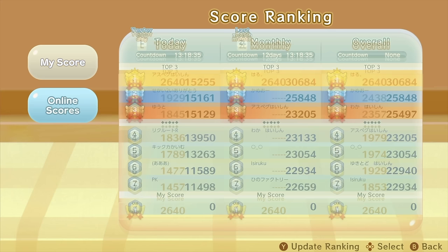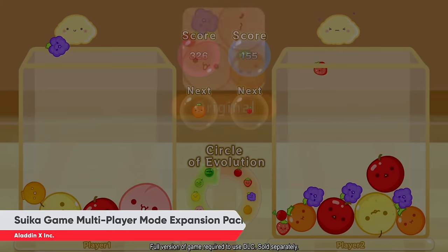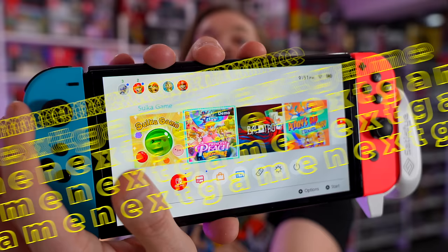There's an online leaderboard, which is the reason the game demands to always be online — makes no sense. And recently they added paid DLC which introduces competitive modes as well as time limit and attack multiplayer modes. Some people were upset that it was paid DLC, but the base game is $3 and the paid DLC is $2. Come on — you want them to work for free? That's Suika game.